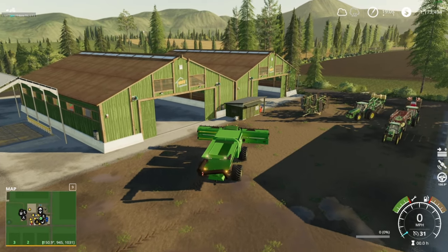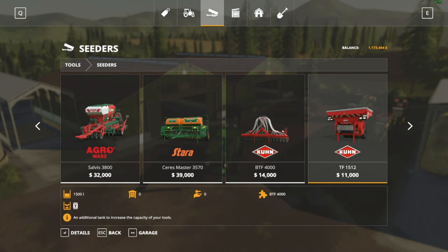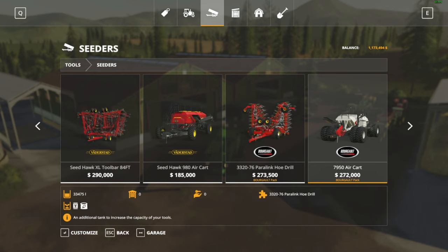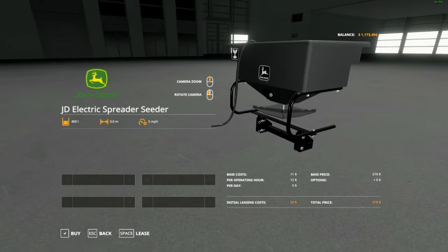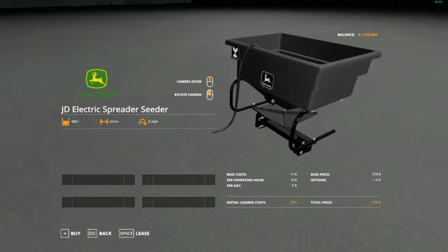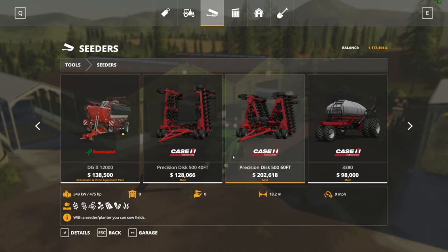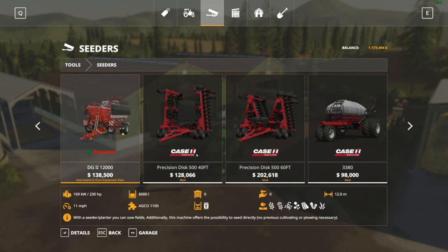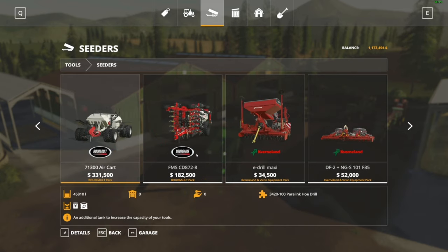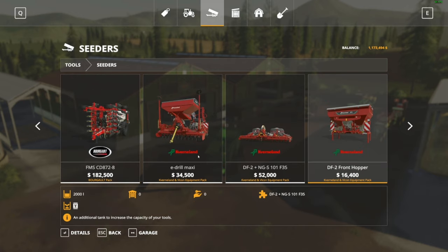Before we put that away, we need to buy a seeder. I really need to up my seeding game. I do have these modded Case seeders — this one's 12 meters. I have not actually used this Case seeder but I'd assume it's okay because these are mods from Matt. I really want to go with a Horsch/Borgo but let's try this Case out — if we waste money, we waste money.